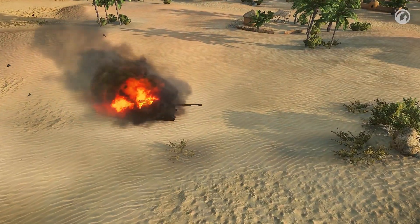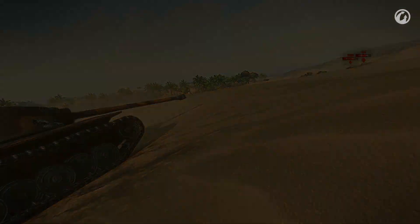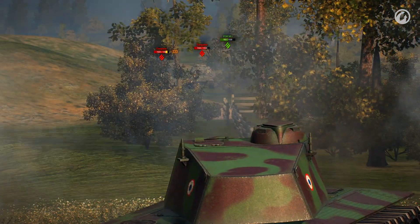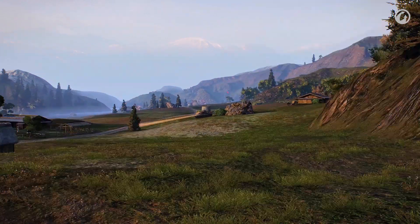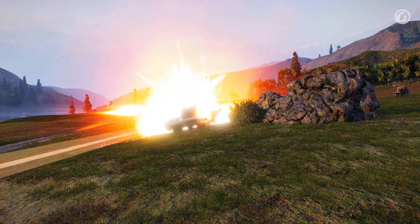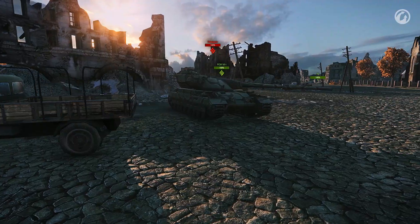Maintaining the distance is key, because the FCM's size will give it away immediately if the enemy gets closer. That's why you should use the terrain. This tank performs well on hilly maps thanks to the good elevation and depression angles of its gun. The 90mm armor-piercing shells can penetrate 212mm of armor, giving the FCM the ability to penetrate almost any vehicle it might meet in battle. The average damage per shot is 240 — a relatively low value — but eight shots per minute can produce almost 2,000 damage per minute, an average value for Tier VIII vehicles.